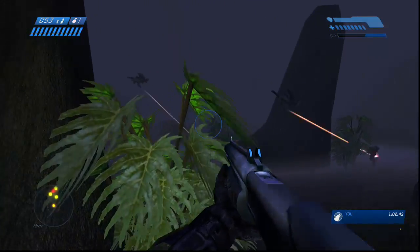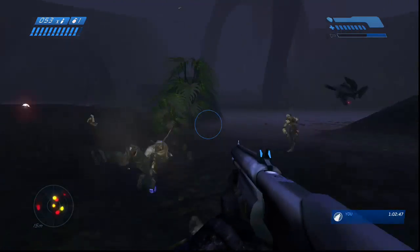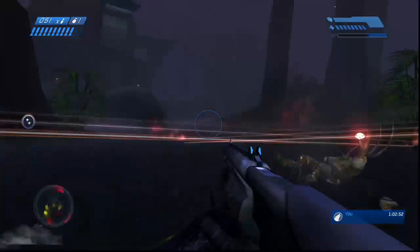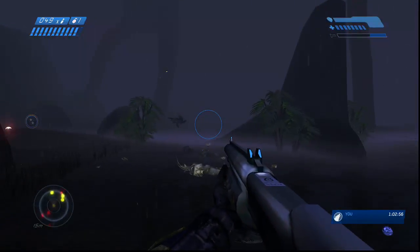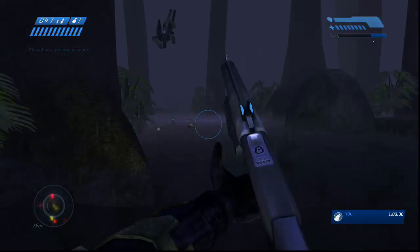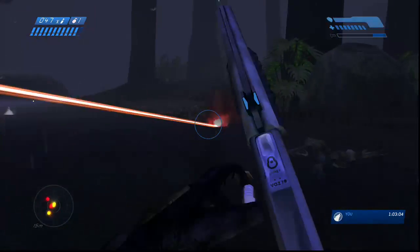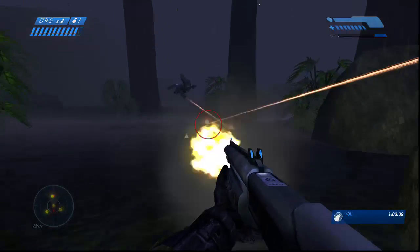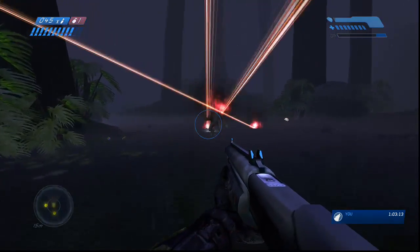This is the first sign of Forerunner technology on the ring since the beginning of the game. Forerunner technology on its own does not do much good against the Flood — one Sentinel versus a bunch of Flood will lose, but a group of Sentinels are really good at mopping up Flood. So what you gotta do is make sure they're all dead and then it's the end of the mission.